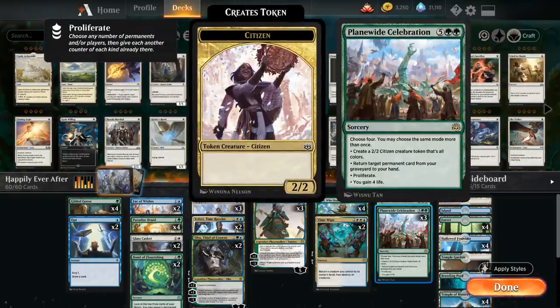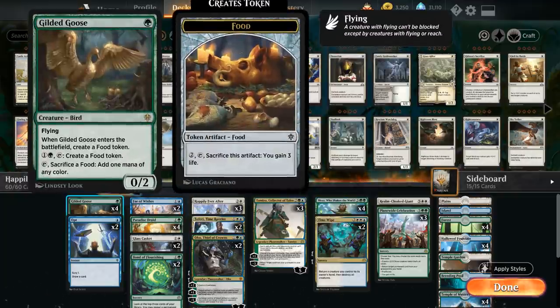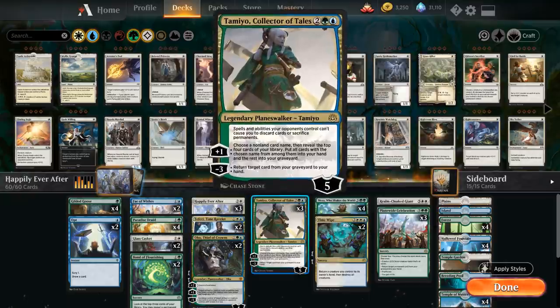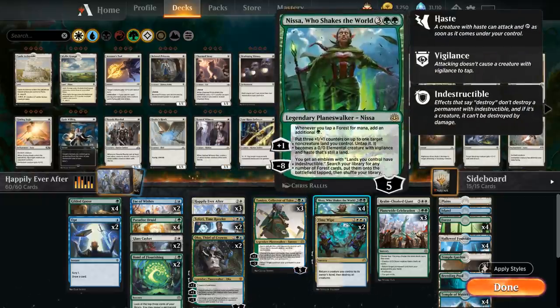Being able to cast Plain White Celebration in the opponent's end step makes it much harder for them to interact with the 2/2 Citizen token. We also have two copies of Oko, which can make more food to fuel Gilded Goose, gain life to reach 20 for Happily Ever After, and turn problematic creatures into 3/3 Elks. Food tokens also count as artifacts for Happily Ever After. Tamyo Collector of Tales is great here too, as her plus 1 puts lots of cards in the graveyard and helps find key cards, and her minus can return cards from the graveyard to hand.